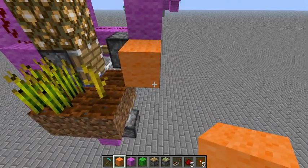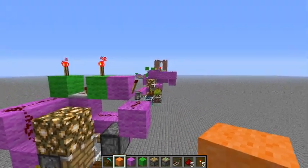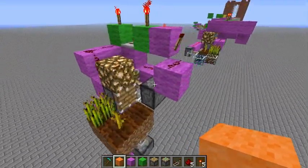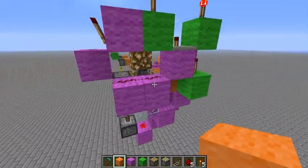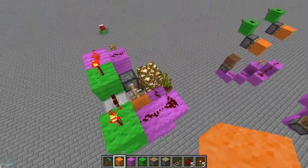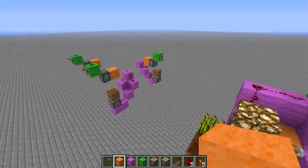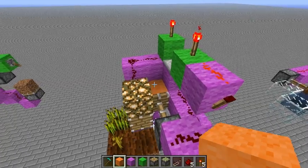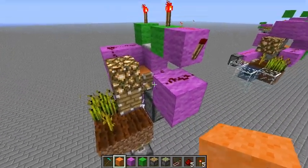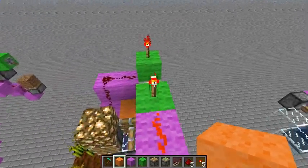So you'd have a water stream or something right here and that would fall down. I'm not going to show you how to build this because I'm going to put the world up for download. I also believe that you guys should do some experimentation on this — this is just the very first design I came up with as soon as I discovered this trick. I know some other people have discovered it as well, but this is just the first design and I'm sure it could be optimized.